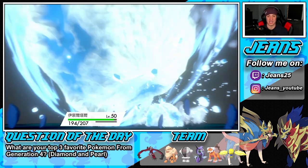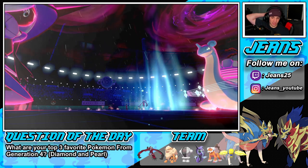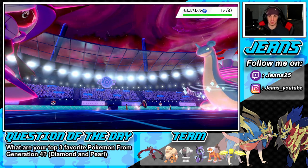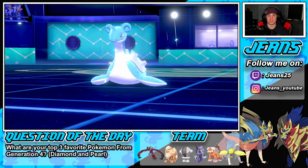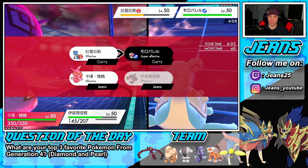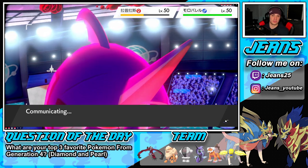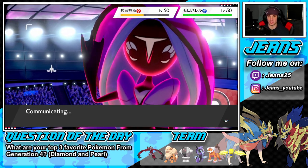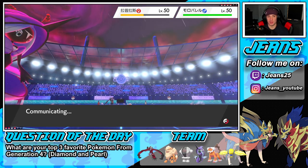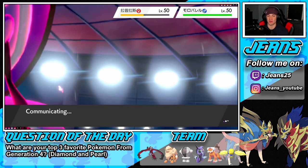He drops a G-Max Resonance and Yveltal just eats it up like a tank. His Dynamax turns are over — I probably could have waited another turn and Calm Mind boosted again, but I'm not worried since we have Oblivion Wing to recover HP. I'm going for another Starfall and then another Oblivion Wing. He might Protect that Lapras but I'd rather we take out this Lapras this turn. He should have more Special attackers — if he does, we're set up with the Special Defense boost on Tapu Fini and Assault Vest on Yveltal.